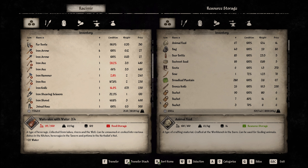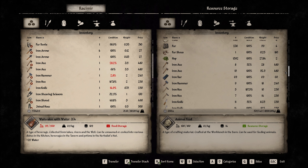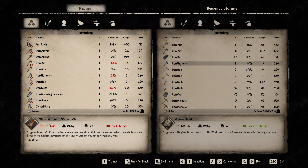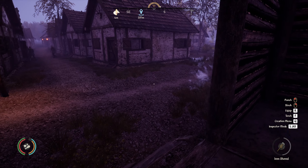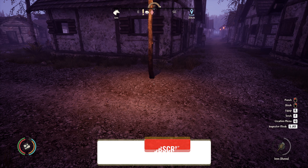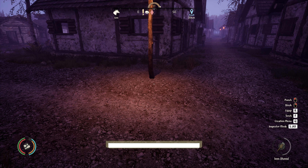We have an extra axe but that's okay. We could do with an extra hammer — it's going to be gone pretty soon. Iron hammer — there we go. Okay people, I'm going to call it an episode now. I'd like to thank you all for watching — don't forget to like and subscribe if you haven't already done so. Hopefully until the next time, bye for now!